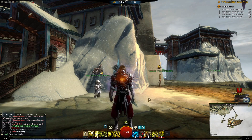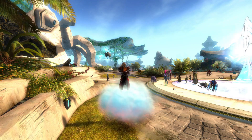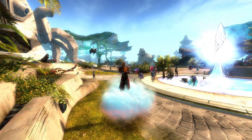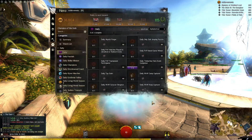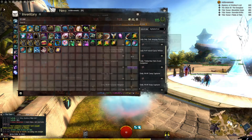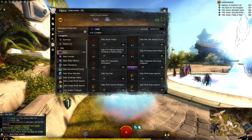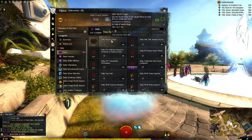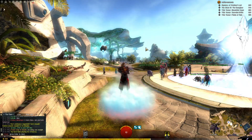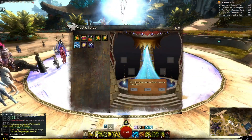The next very easy daily is called the Mystic Forger. I'm here in Lion's Arch because it has the actual Mystic Forge, making it the easiest place to go — but you just need access to any mystic forge. I personally carry a Mystic Forge conduit in my inventory, which also works.